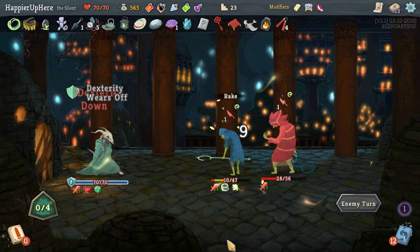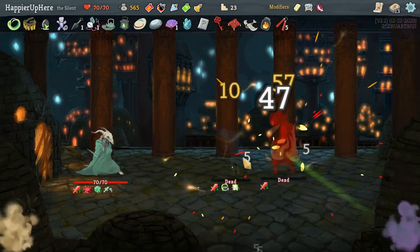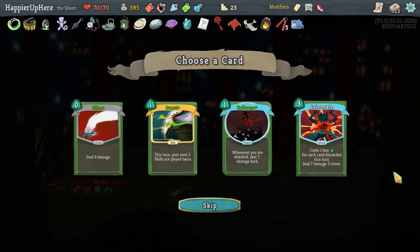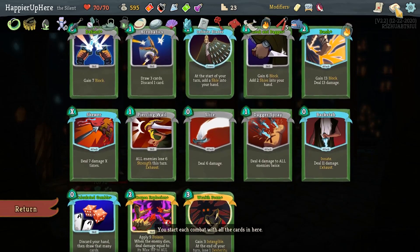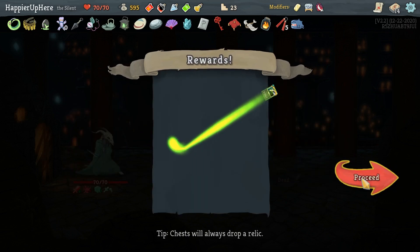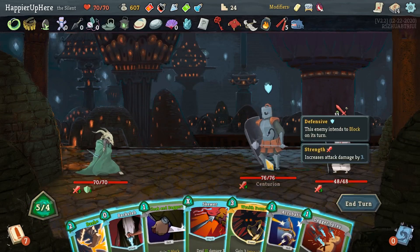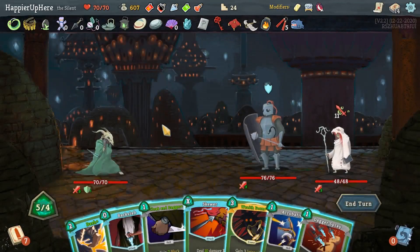We got Mobbing — climb the floor, gain 12 gold. Do I want an upgraded Burst? Having Burst on Corpse Explosion is pretty good. There are enough skills I'd like to double-play. Let's take it. Let's not play Wraith Form just yet — should I try to Burst the Corpse Explosion here? I think I should, so let me not play more than three cards. Let's just do Dash, Dagger Spray, and Skewer, then draw all the cards next turn and Burst the Corpse Explosion.